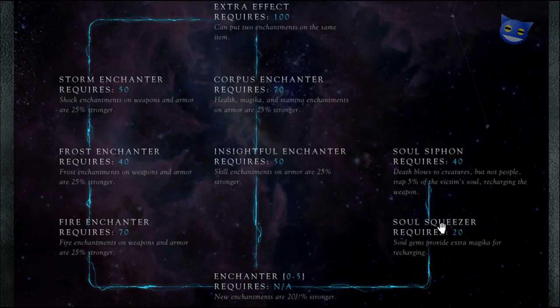Then we've got Soul Squeezer — Soul Gems provide extra Magicka for recharging. Sounds pretty cool. And then we've got Soul Siphon: death blows to creatures, but not people, trap 5% of the victim's soul, recharging the weapon. So you don't even need to cast Soul Trap — you just do it. That's pretty something.